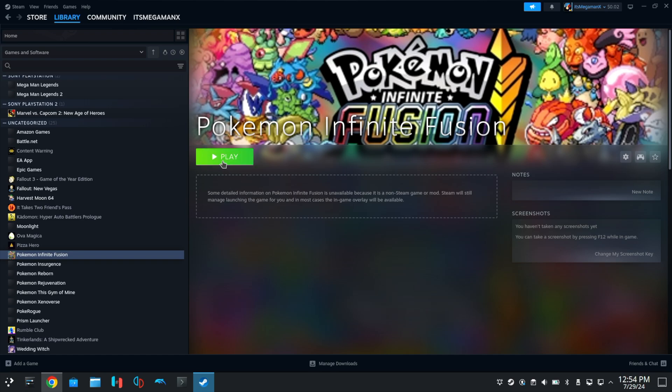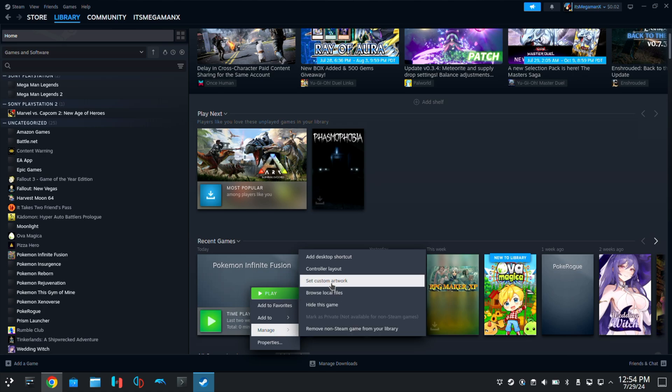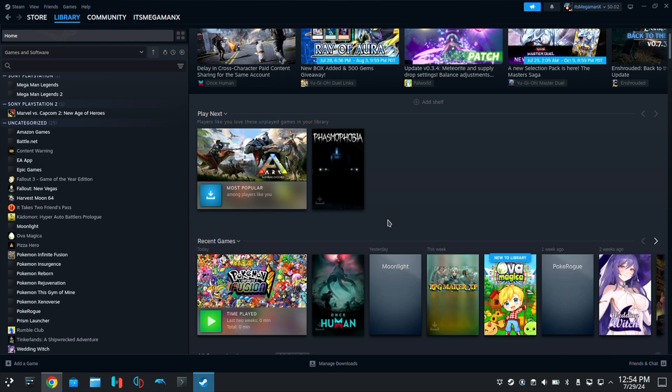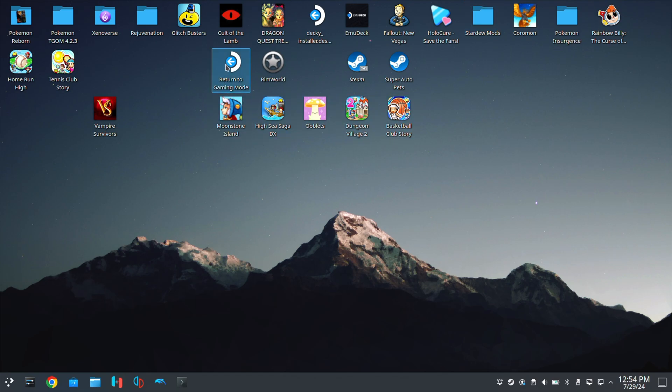The next thing you want to do is click Play — but just for it to open and immediately close right away, which is perfectly fine because that's what we want it to do. Once it does that, click on Library, go Home, scroll down, and you'll see the game in Recent Games with no artwork. Right-click it, go to Manage, hit Set Custom Artwork, select the horizontal one again, and you'll have artwork there. That's everything we need to do in desktop mode — the next step is to go into gaming mode.